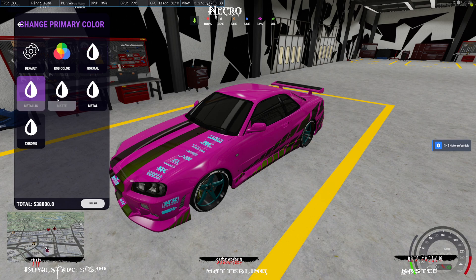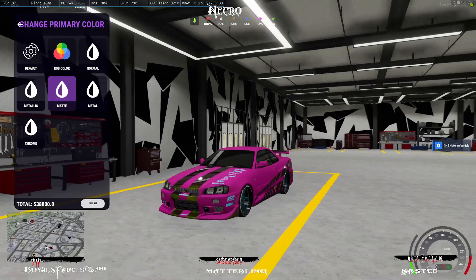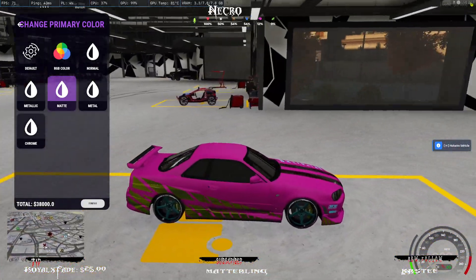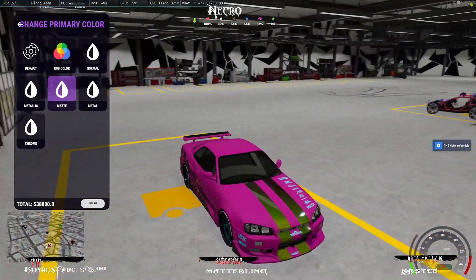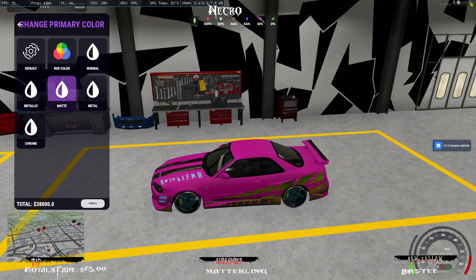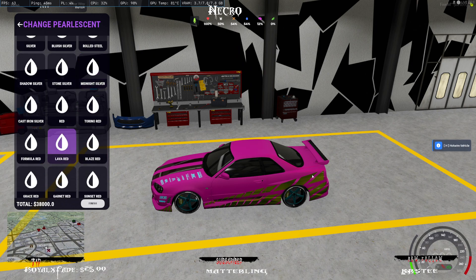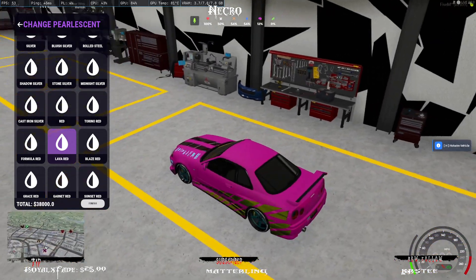Then you can select the mats, the finish, and everything on it. So there's the Secondary Chameleon — you can see it's still the green-red flip there. Now we have the face coat, which everybody saw before I put it on, which was pink. You can even go into Pearl Essence and add different Pearl Essence on. As you can see, it changes the colors around a little bit — like lava red, you can see it a little bit closer there.